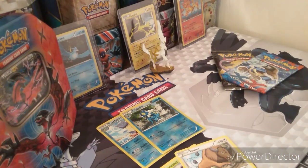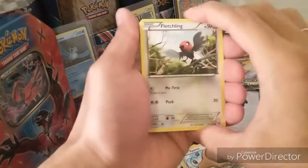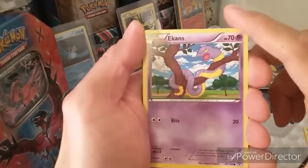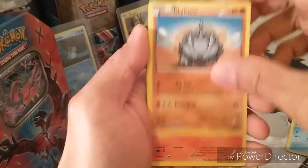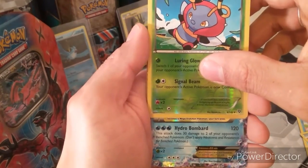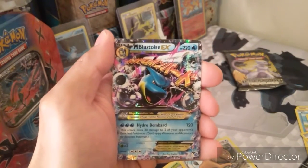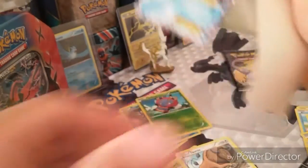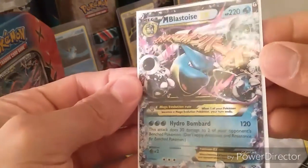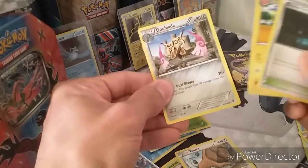Sorry, these allergies are brutal. Next X and Y pack — here we go! Fletchling, Ekans, Panpour, Rhyhorn, Fennekin, reverse Volbeat, and the rare is... Mega Blastoise EX! That is a great pull, very nice. Let's admire that — yeah, that's a good card right there. Shadow Circle, Electrode, and a Blade card too.